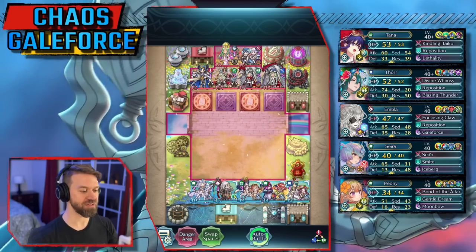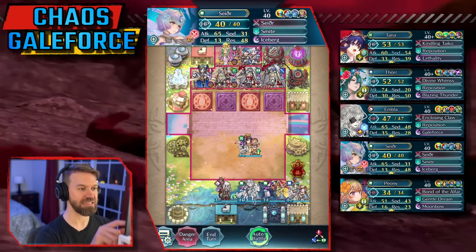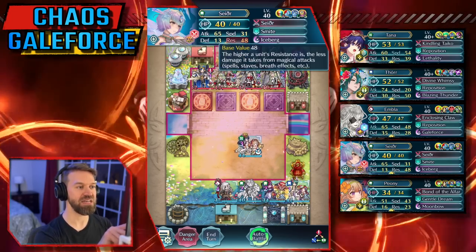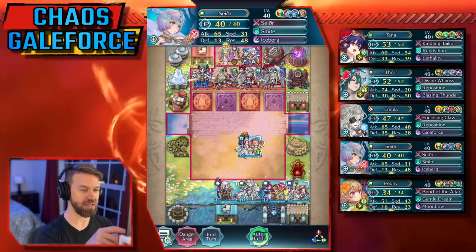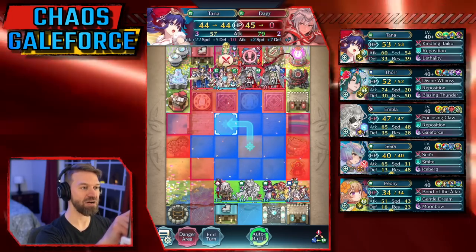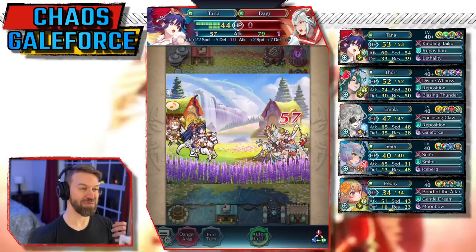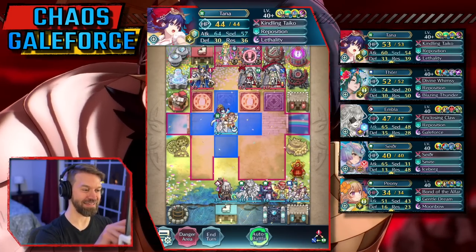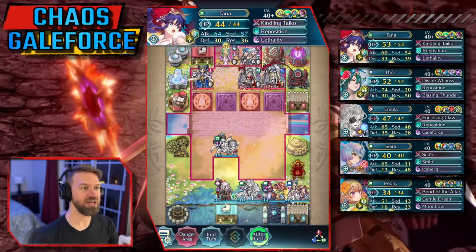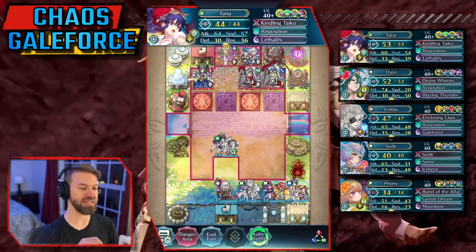First thing I want to do is get Flame Tana into range — we're going to do that with Sather. Keep in mind Sather has to be as close to her target as possible because she needs to have enough Res in order to freeze them. The further away you get, the more Res you need. First thing we're going to do is take out this Dogger. I can't believe Tana hits that hard. We're going to slide back, and just seeing her be able to proc those blade checks because of the weapon triangle advantage she gets is fantastic.